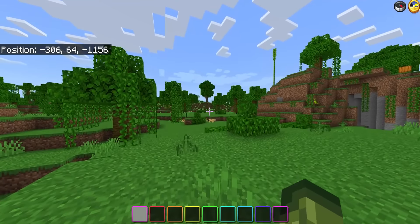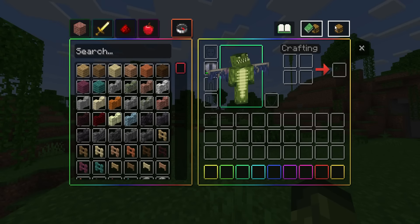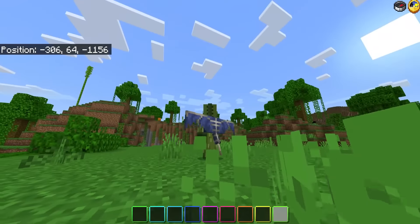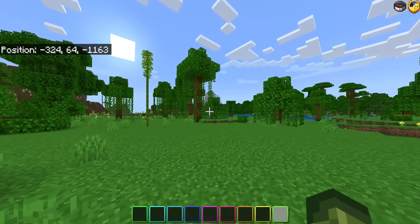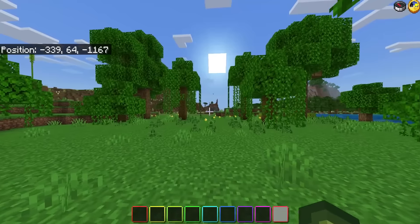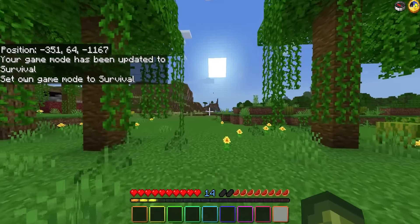The best thing yet — you are able to use the majority of these packs together. We are using the RGB inventory, the phantom elytra wings, and the compass plus clock. The ones you might need to tweak around with to make sure they all work together are the entity counter.